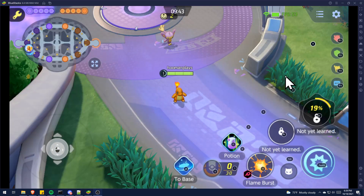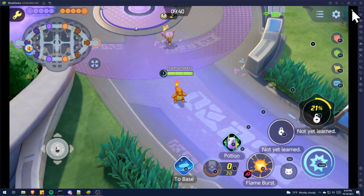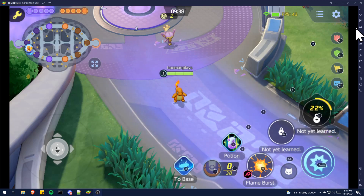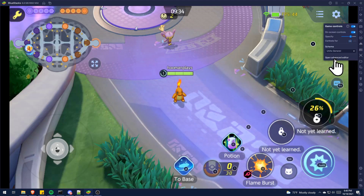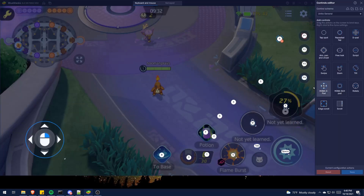To set up your control settings, you need to come over to the right side of Bluestacks — there's a little taskbar. It's the fourth icon down that says Game Controls. Click on that, this little window will open, and then you'll want to click Open Advanced Editor. That'll bring up a window that has all these controls on the right side. I'm going to go over which controls I use, what they're used for, and how to set them up.